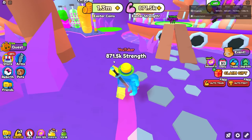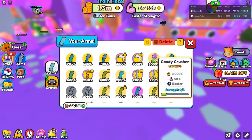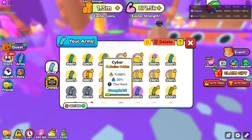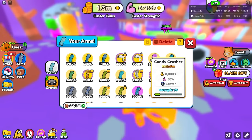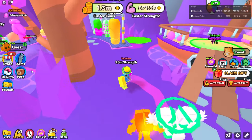So let's go ahead and check out this other stuff. We currently have 871.5 thousand strength. Let's go over here and equip this one, because this one gives us 50% more strength in this world. Similar to the cyber arm giving us 20% more strength in the hunt world, this one gives us 50% more strength in this world. Let's go ahead and equip that — we now have 1.3 million strength.